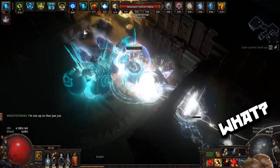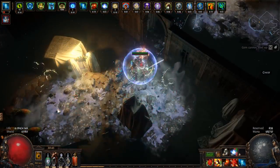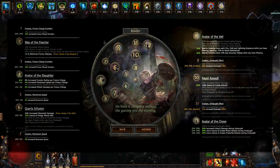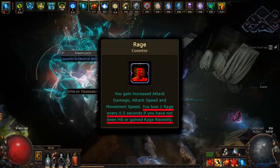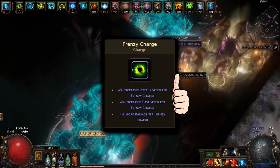Raider — one of the weakest characters in the game, even after a buff a couple of leagues ago. But anyway, for me it's much better than Berserker, mostly because I hate the rage mechanic. My build is focusing on Frenzy Charges.